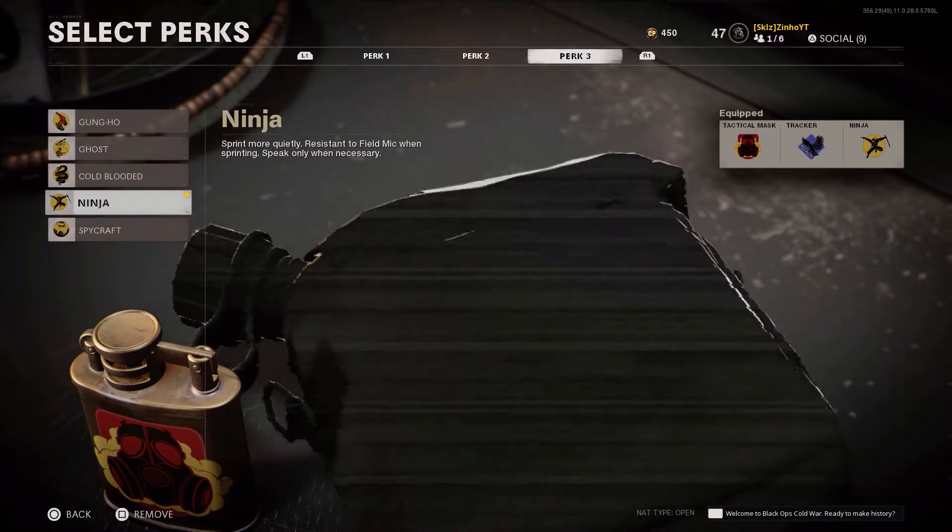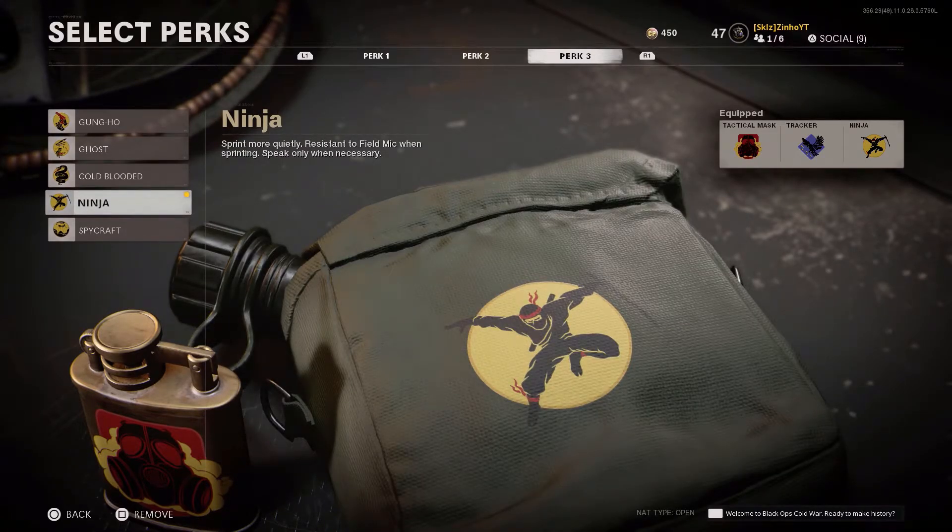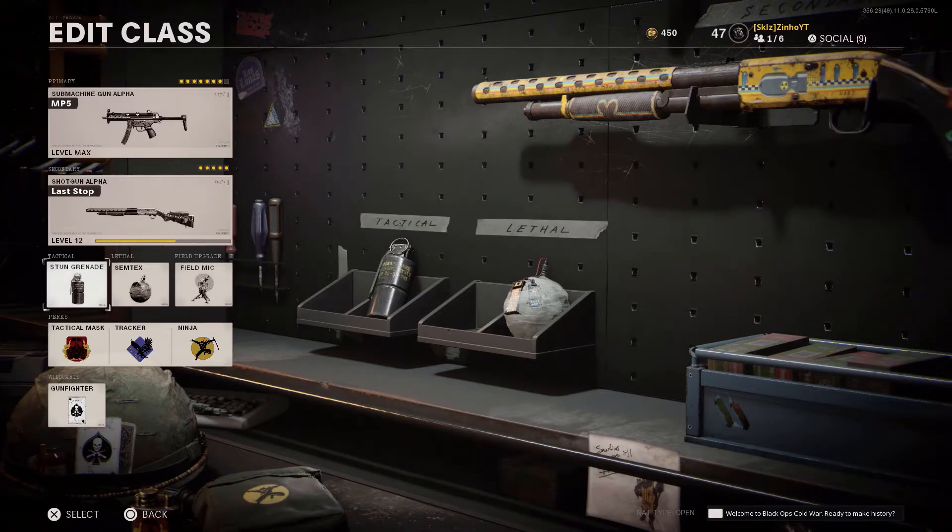For Perk 3, same as any other class I run — Ninja. Ninja is hands down the best Perk 3, other than Ghost and Cold Blooded. It silences your footsteps, and hearing footsteps in this game is a necessity. Ninja also counters field mics when people are camping, giving you that silent movement you need to counter those players.